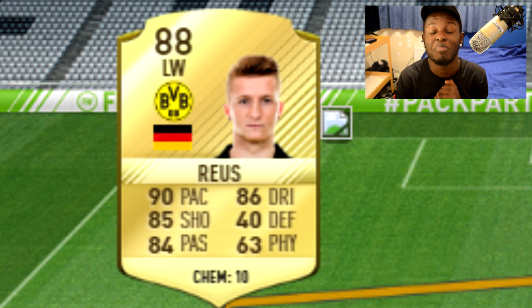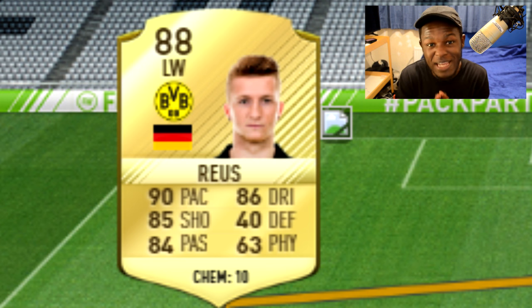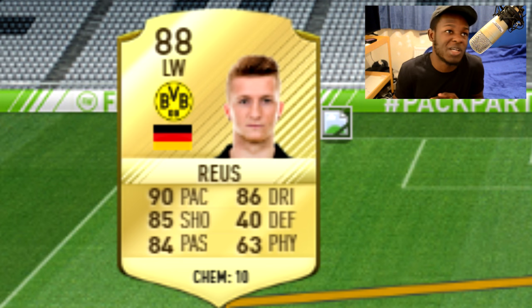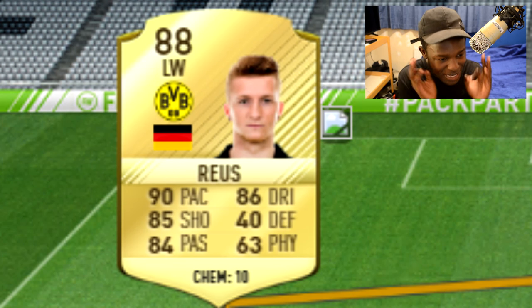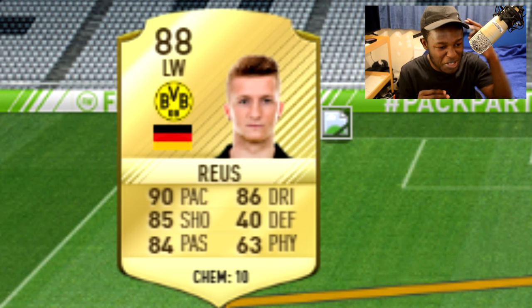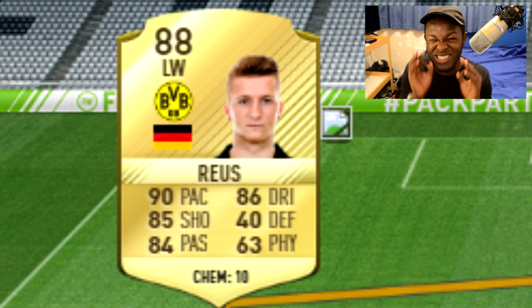On to the wings. Starting us off we have Marco Reus with an 88 rating. That is insane given that he was an 86 rated card at the start of FIFA 16. His card looks insane — 90 pace and 86 dribbling, meaning this guy will pretty much be able to go past anyone. On top of those stats he also has 85 shooting and 84 passing — he's the perfect winger. And not just that, he'll be the highest rated left winger in the Bundesliga at the start of FIFA 17. I'm actually very excited to get my hands on this card.